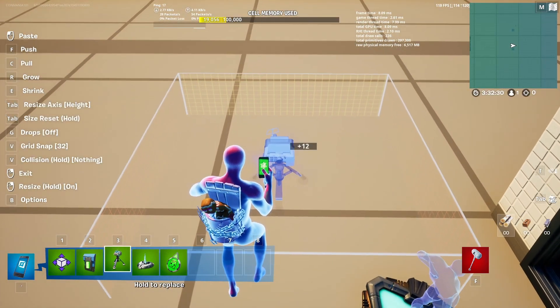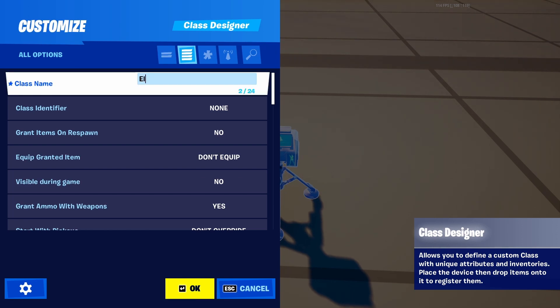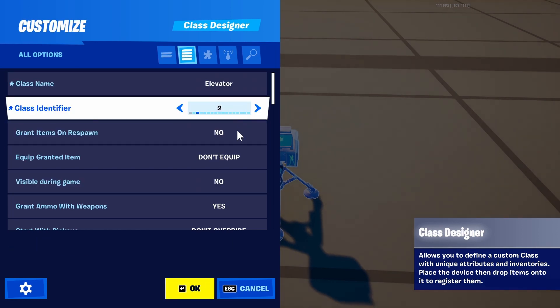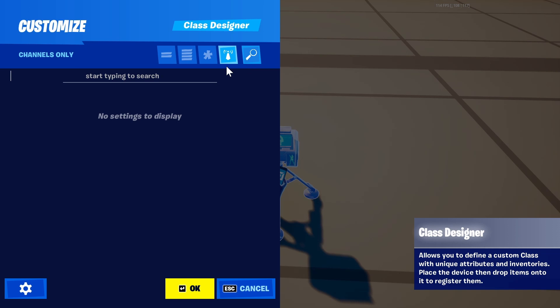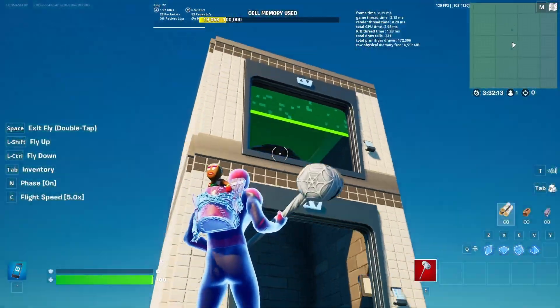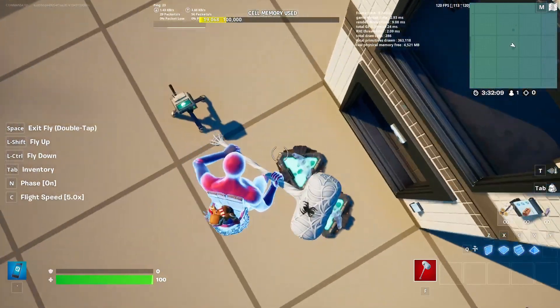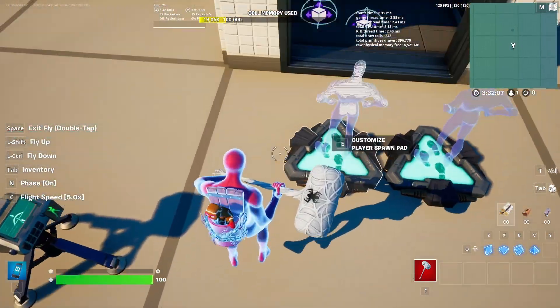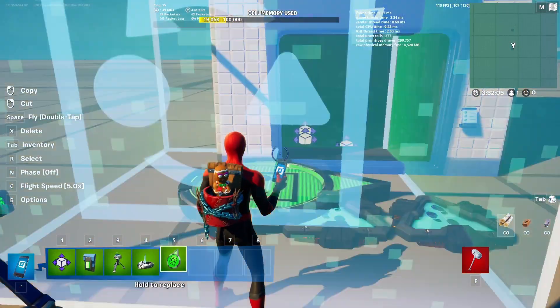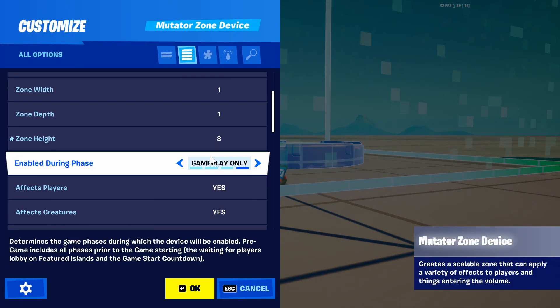This is going to be a random class — it can be any sort of team. In the class designer, look up gravity and set it to really high. This is because we don't want players to be able to jump super high and bypass the elevator. So that's why we're also going to place another mutator zone and adjust the height up to cover the elevator area.